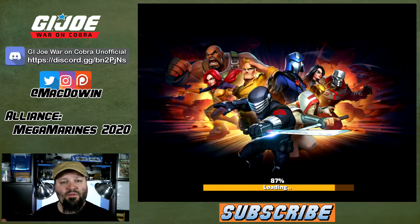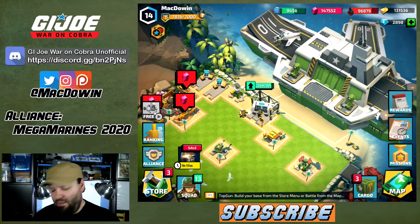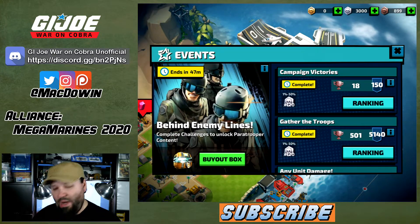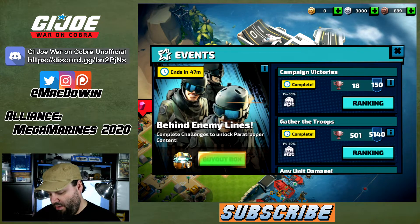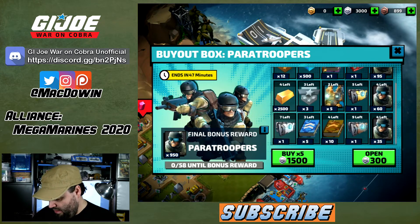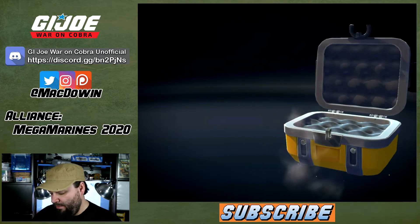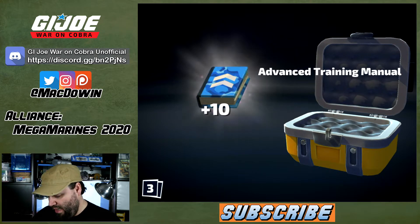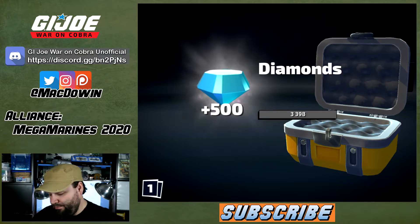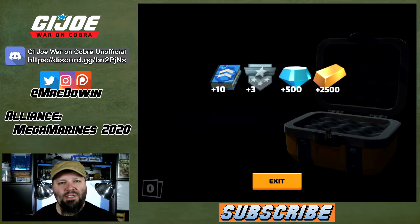Now I'm going to jump over to the GI Joe side and open two of the five box sets there as well. It's pretty much straightforward when I just do 10 and 10. I don't care as much about Saw Vipers or Paratroopers, but this is a potentially great way of getting these units so you can level them up. I love the Paratroopers. Box one: 10 advanced training manuals, three campaign medals, 500 diamonds, 2,500 credits.